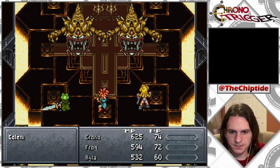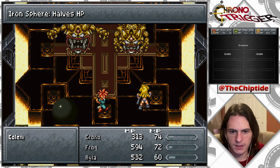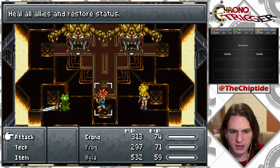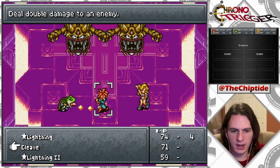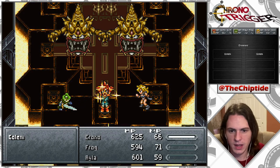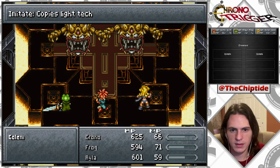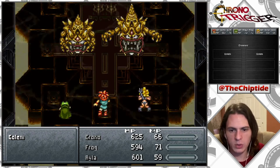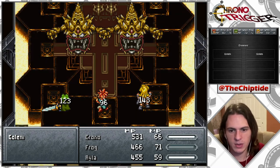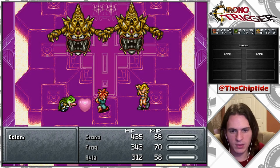Have my HP. And on Frog — slurp kiss heals everyone, that's what I want. And then I'm gonna lightning both of them. There we go, we just gotta stay on top of our healing and we'll be good. That's not bad. So they have light tech now — oh, they just do it right back. That's not that bad, but okay. So I should just attack them because they're gonna be doing this all the time.